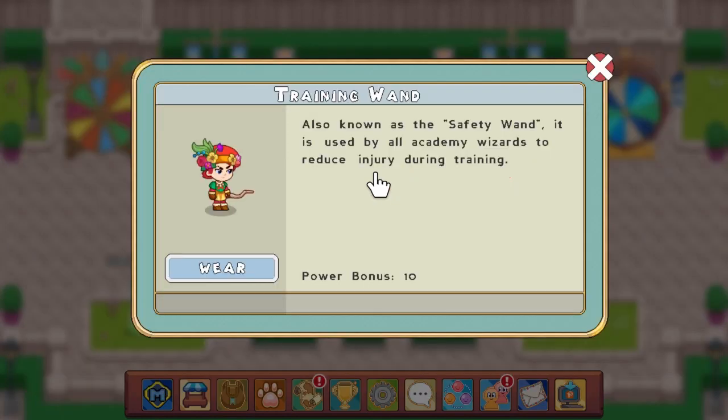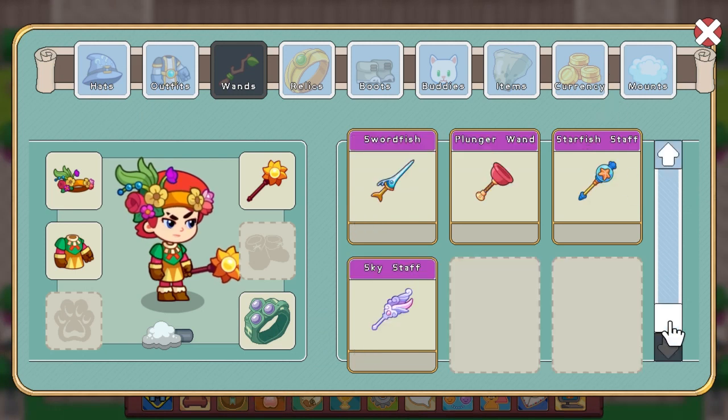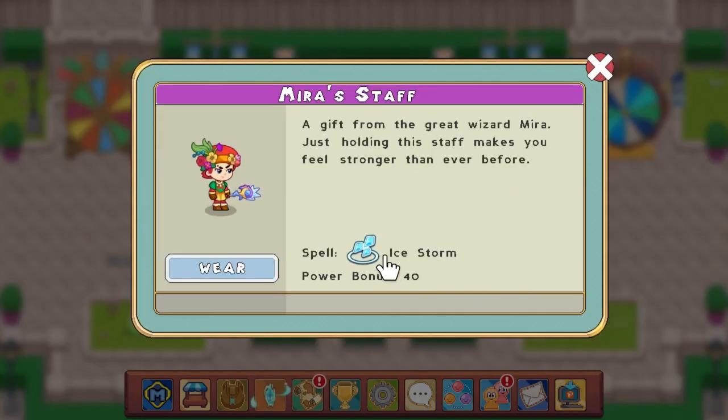There are also a few other things to keep in consideration because the wands have spells too. Some spells need to hit everyone with one. The better wands — like Mira's staff — have Ice Storm, which hits everybody.